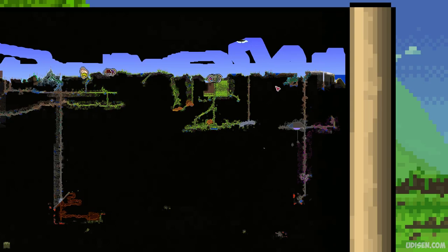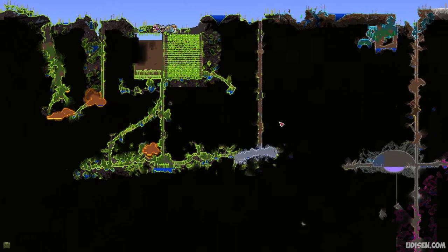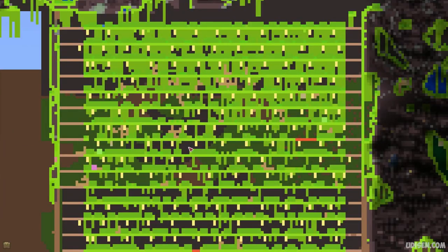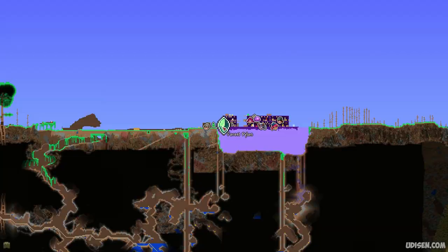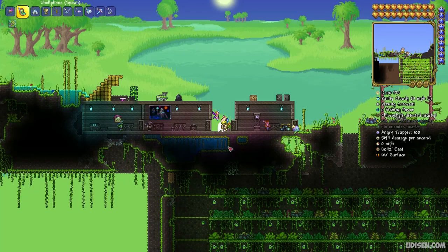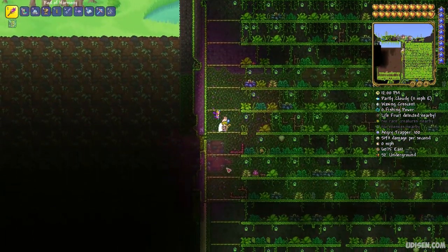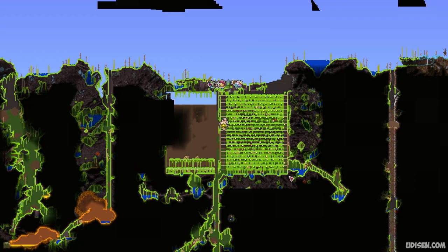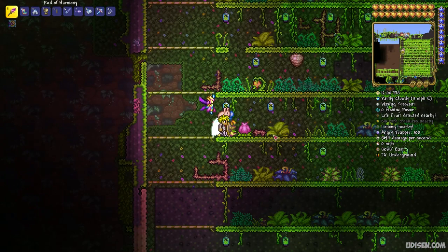After that, explore your world and find the jungle. Find the underground jungle cave system and try to find a huge pink flower — it should look like a pink square on your mini map. This is very important. You can also save a lot of real time if you build the right jungle farm. I already showed how to do this in a previous video. Find this pink flower and use any type of hammer, drill, or something to destroy it.